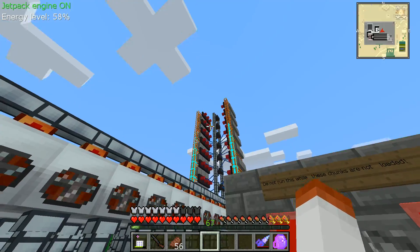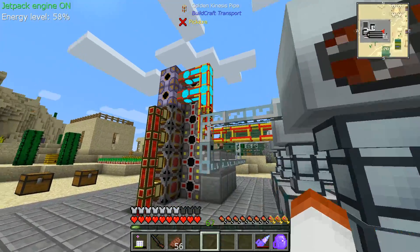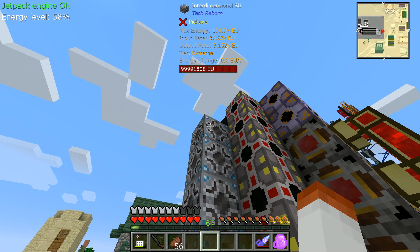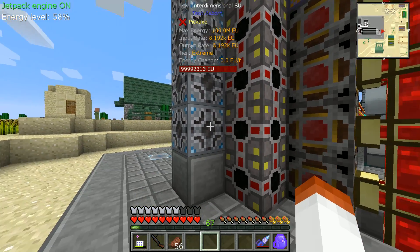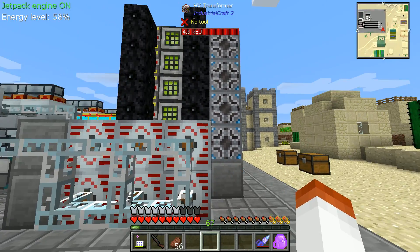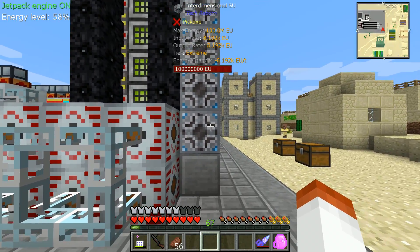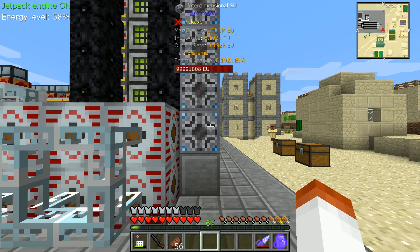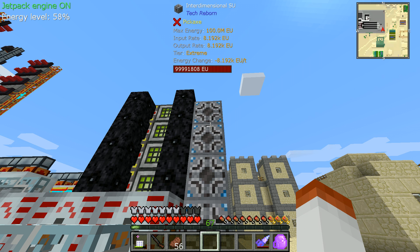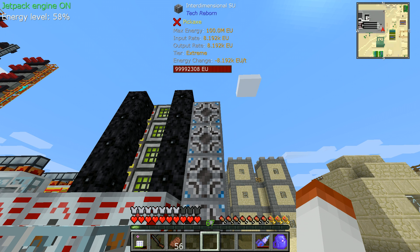But let's talk about what's going on here — what exactly this machine is doing. Much like last time, we were using interdimensional SUs. We were actually using four of them because this machine eats a lot of power very fast. Each of these interdimensional SUs puts out 2,000 EU a tick, so we're using 8,000 in total here, and it is chomping the whole 8,000 as you can see from the energy change amount there.